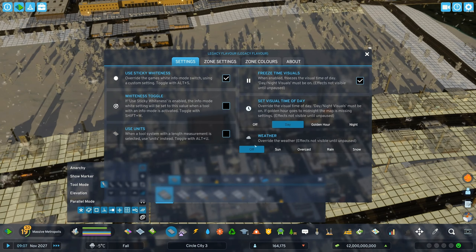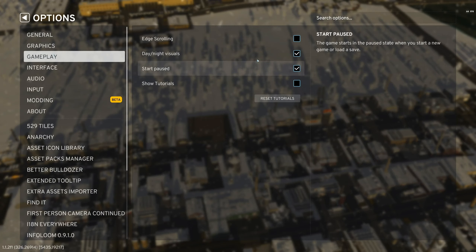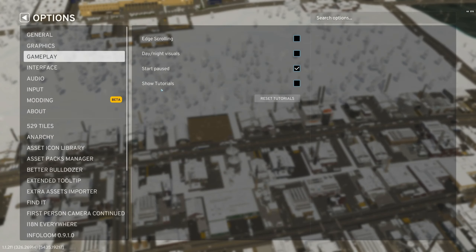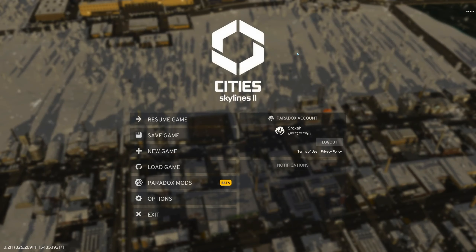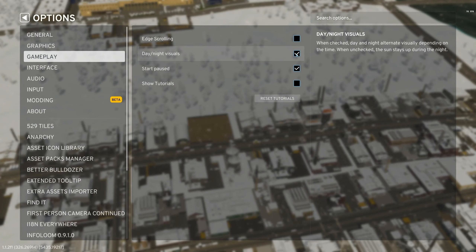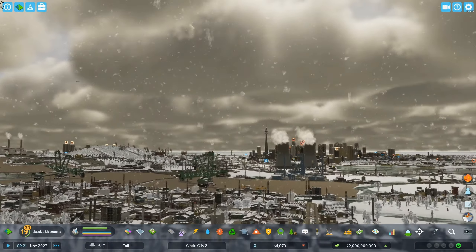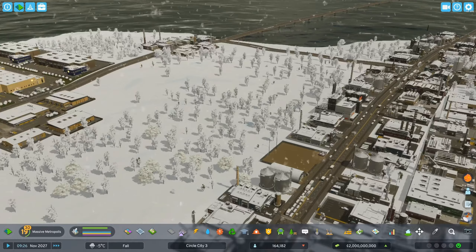What happens if we use the in-game version of forcing day — turning off day-night visuals? That's better, that's what I wanted. And if I turn that back on... let's do this and then just not touch that button again. Now we can get the bright day even though it's very overcast. I don't know why it was doing that, I'll never understand that. But this looks better now — this is what I wanted.